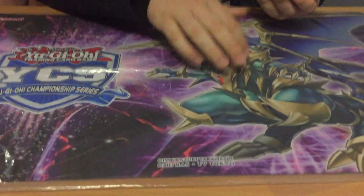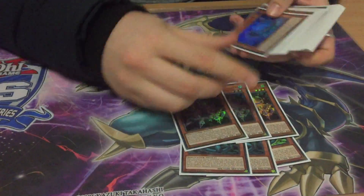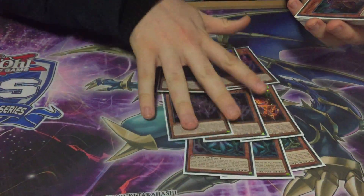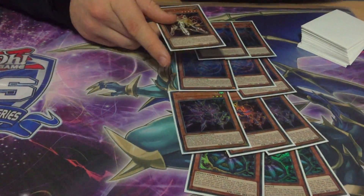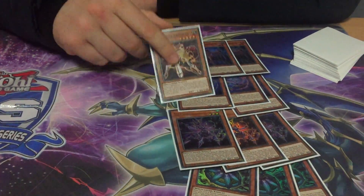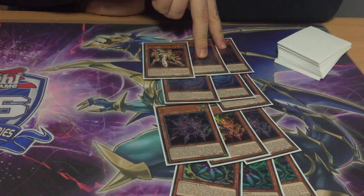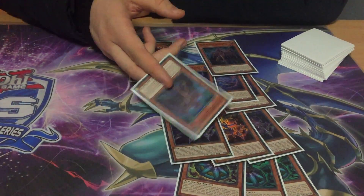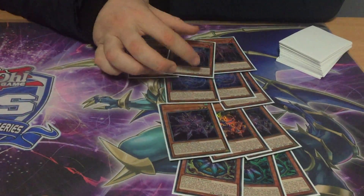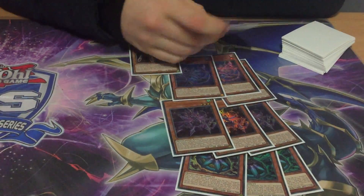Let's get into the profile. The Ultimate Conductor Tyranno stuff is really mandatory: 3 Faker, 3 Marionette, 3 Hinty. 2 Silk, 1 Gynet — you don't want to play any more of it, but you can basically just search it and have a soft lock. Drawing it is fine as well, because you just normal summon it and do your plays.